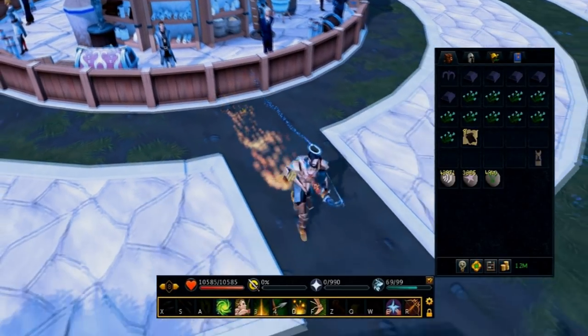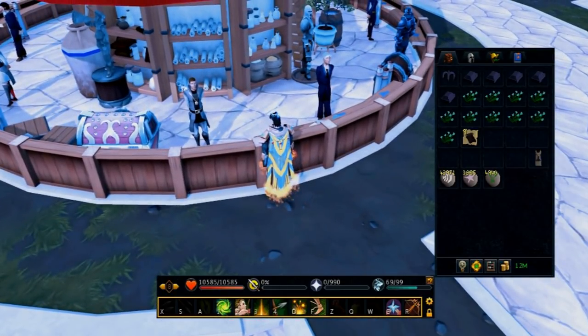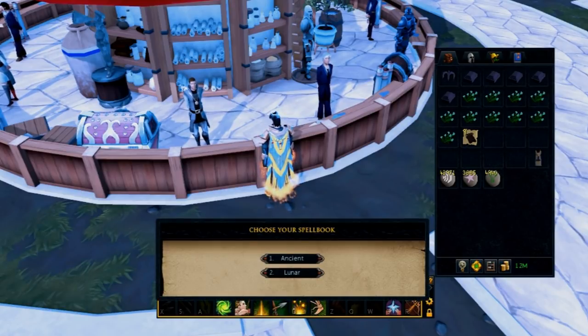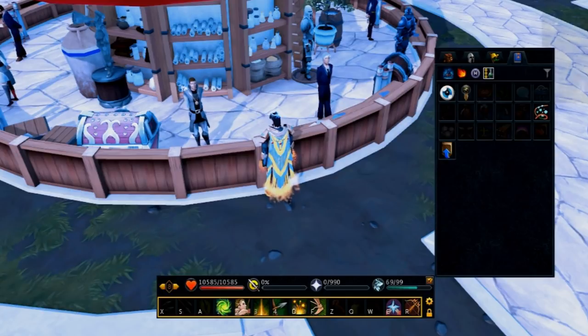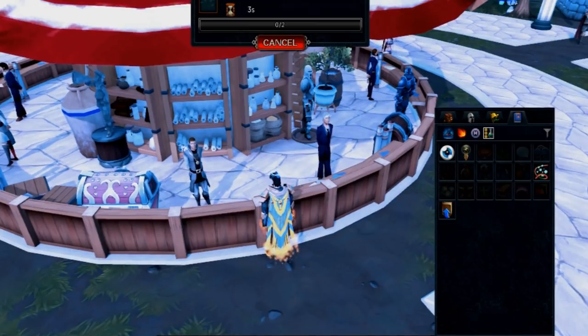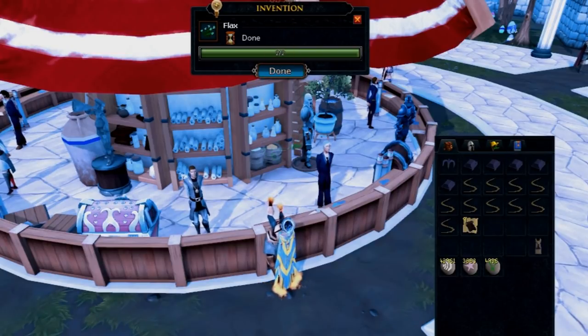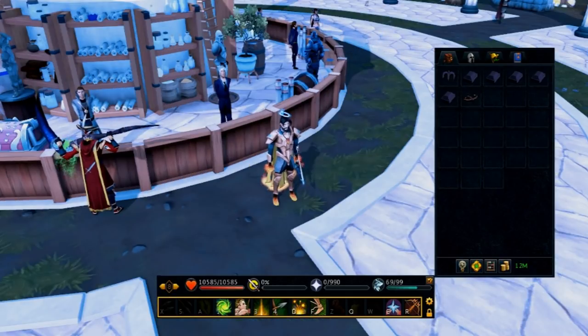They've added a new spell to the Lunar spellbook at level 81 — if you've completed the Dream Mentor quest you can use it. Switching to Lunars using my magic cape perk: it's there — it lets you spin five pieces of flax in your inventory five at once, turning them all into bowstrings. That's a beauty.